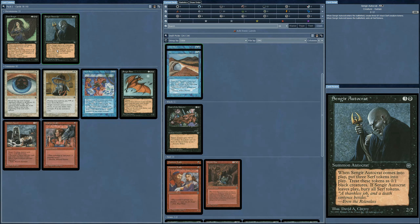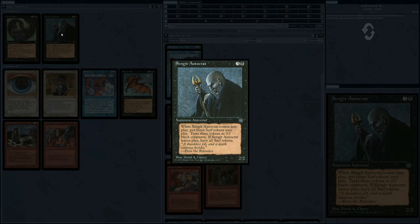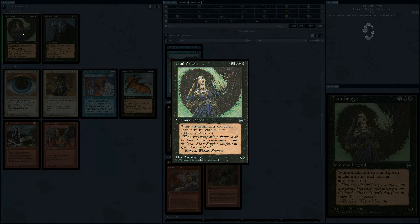Sengir Autocrat — another trader type. This one might not be too bad because I'm getting some Serf tokens, though they're only going to be good for blocking. Irini Sengir — look at that expression after she realized she was in the Homelands expansion. She was like, 'I could have been in Beta, I could have been a contender, but I'm stuck in Homelands.' Even the symbol for Homelands looks like a top-down view into a toilet bowl watching your crap float around — it must have been another hidden in-joke.